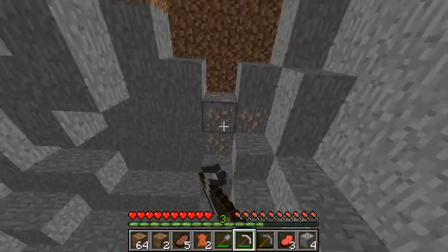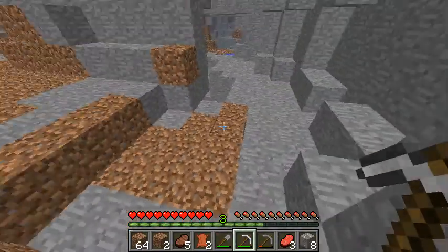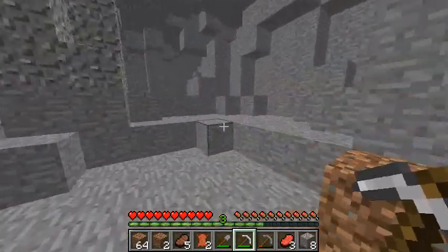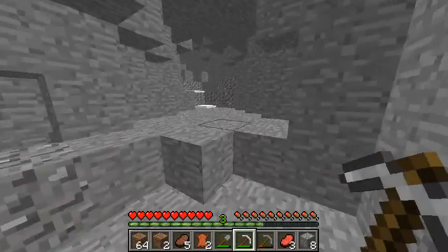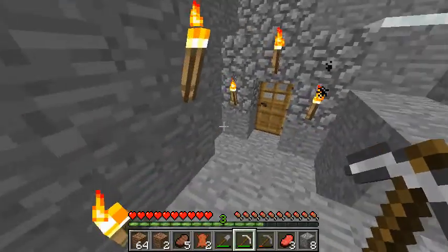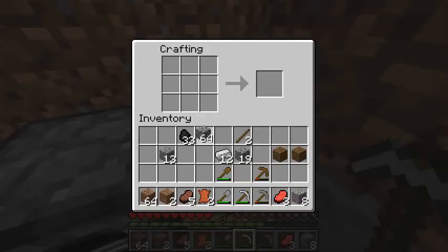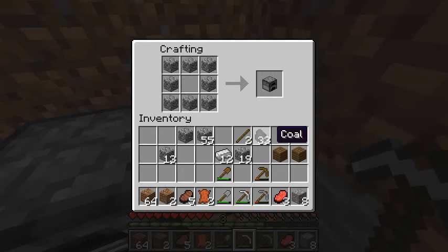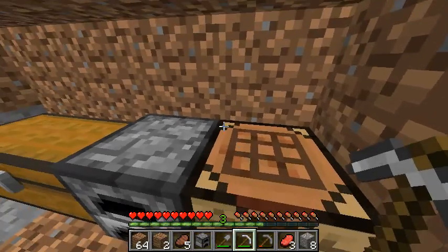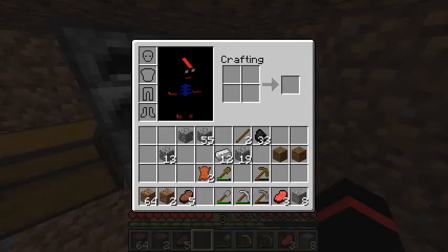Some more iron here — gonna mine that. I'm also going to show you how to make a furnace since I didn't show you that in my last video. We'll keep this place marked as a remember-me spot. I have enough to make a furnace, so we're gonna come out of here right into my humble abode and over to this crafting table. This is how you make a furnace — you arrange the stone like that, and there's your furnace.